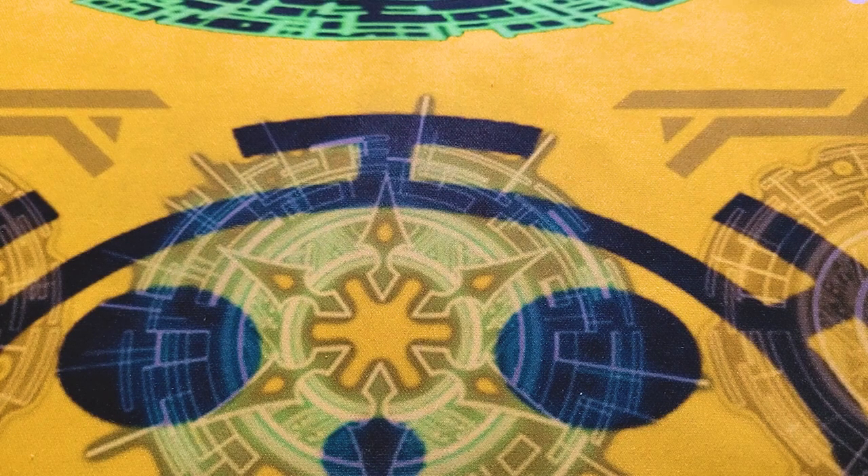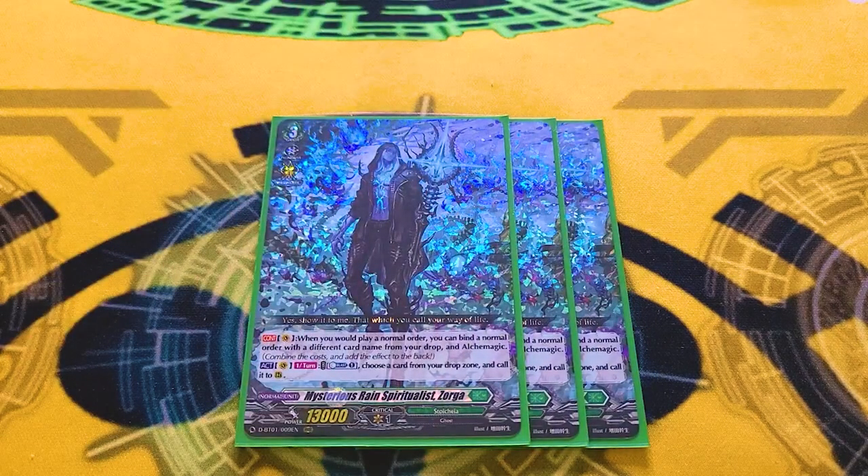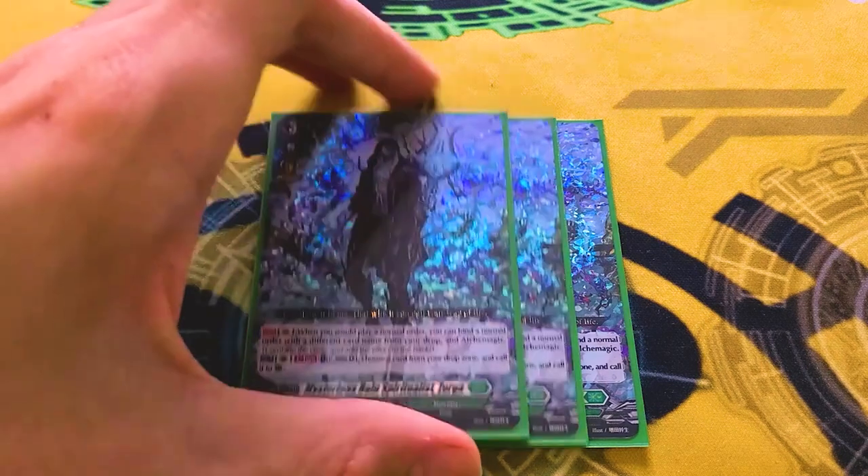We're running three copies of Zorga. Persona Riding is good. The deck doesn't actually need the 10k to the front row a whole bunch, because there are orders to supplement it, but the drawing is just really nice because you want to make sure you have orders.